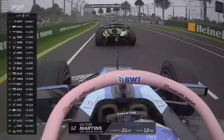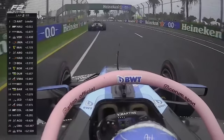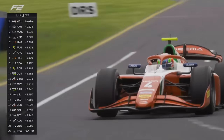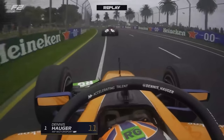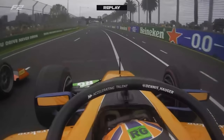This is Victor Martins, who has had an absolute rocket. Can you believe that graphic? Started 21st and he finds his way moving up — but not as quickly as Hauger. Hauger's used that DRS, he's retaken the lead. Hauger responds in devastating fashion.